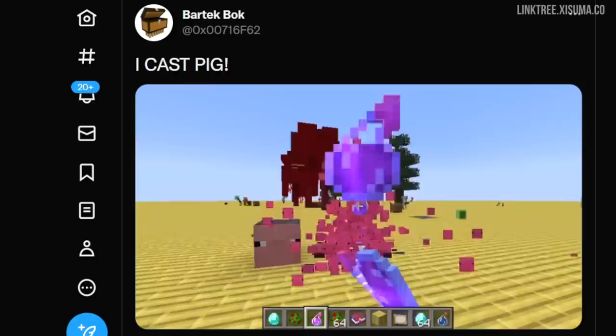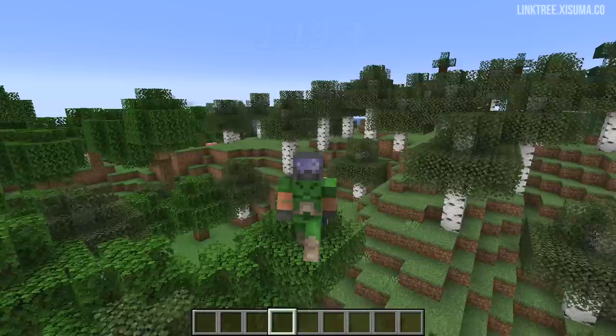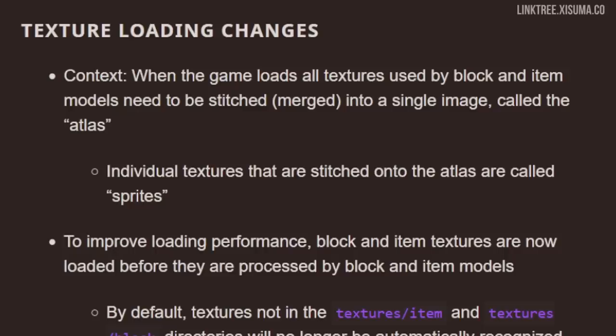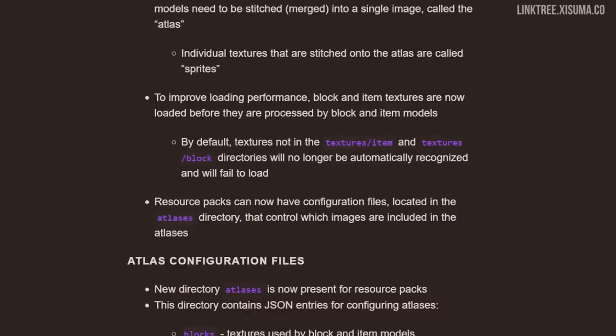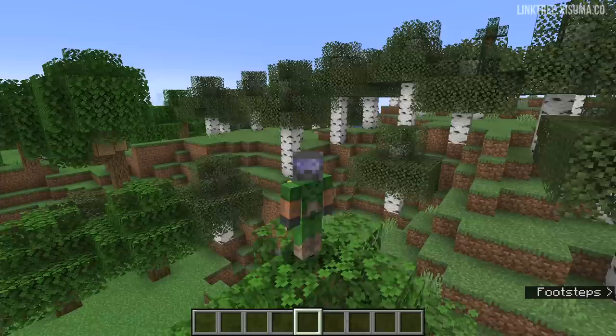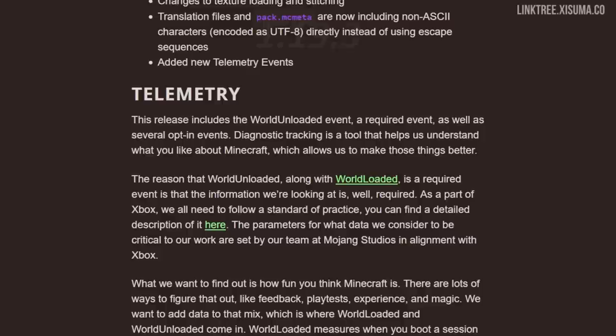Next up, let's talk about a tweet from one of the developers, Bartek Ock, showing off some things that are possible in this snapshot — namely pig face blocks and pig face particles. This might seem like a big new feature, but as I understand it, it's just an example to demonstrate some changes under the hood, referred to on the website as texture loading changes. There's a lengthy technical explanation in a linked article. For the average player, this means resource pack loading times should be cut by around half. And if you're a resource pack developer, you may need to update some config files for any custom textures you have.